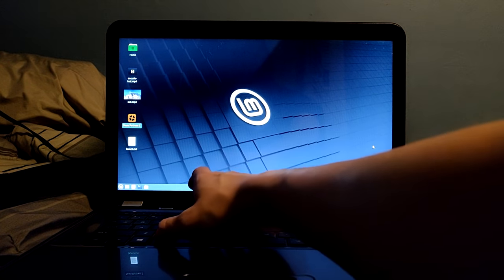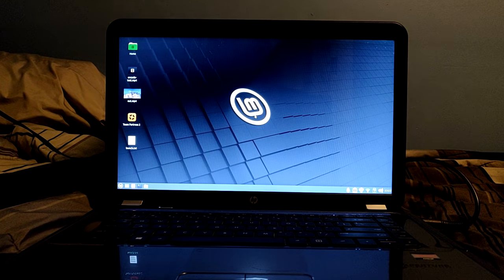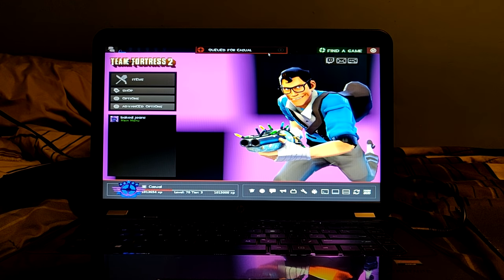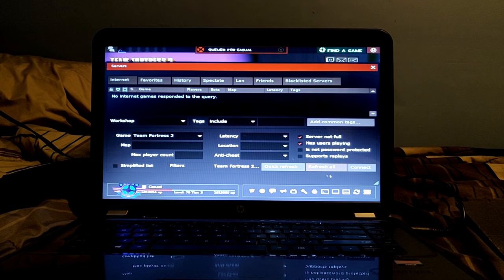I knew the computer was bad, but I didn't think it had gotten like x86 arthritis. My Wi-Fi network just is not showing up, so I'm gonna do the tried and true tech support method of turning it off and on again. If it comes down to it, I will plug in an ethernet cable — I really don't want to because all the ones I have are long and I don't want to clutter up my room. It's taking way too long to find a game, so I'm going to go to a community server instead.